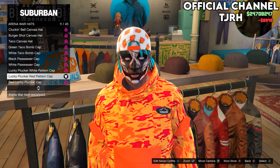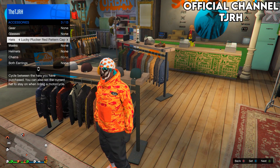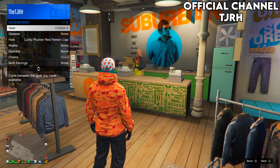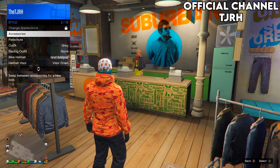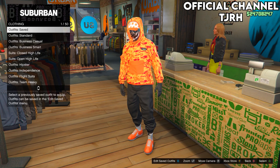You can set the cap direction by opening your interaction menu and going on style. Switch one to the left or right and it should go to the forward version. Then put your hood up and save this outfit.